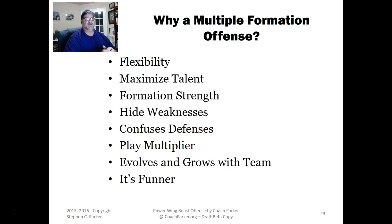Multiple formations also allow me to run to a formation's strength. With the spread and the swing double wing I can run jet sweeps, while the power I is better for inside power runs. Each formation has a strength I can exploit. Multiple formations also let me hide weaker players in certain positions and hide formation weaknesses, which gets back to running to the formation's strength.